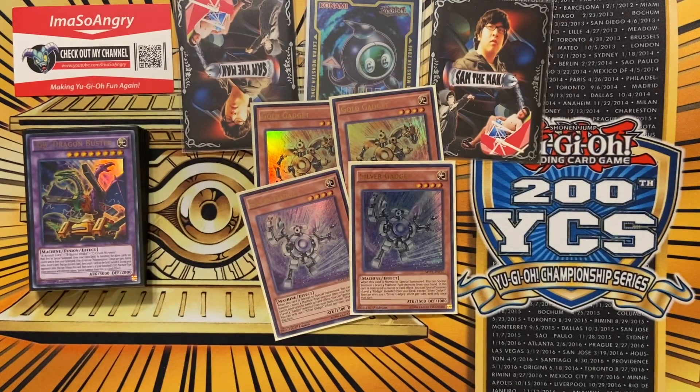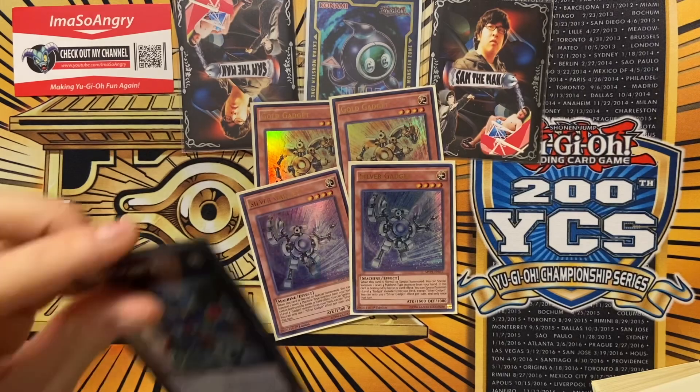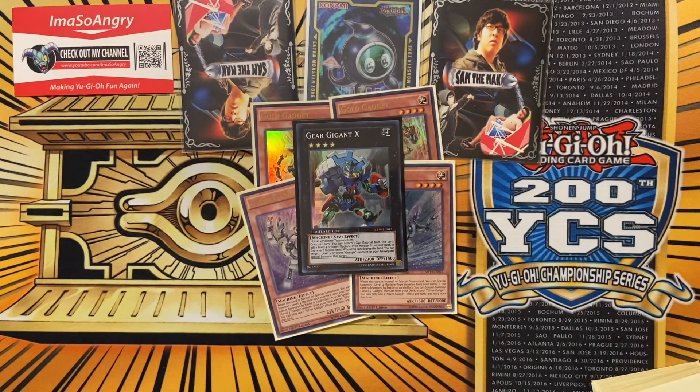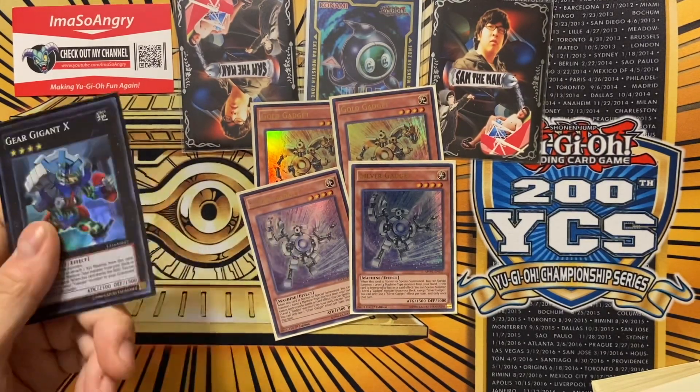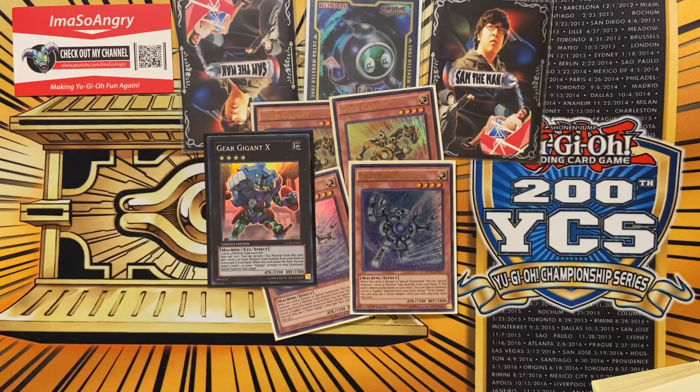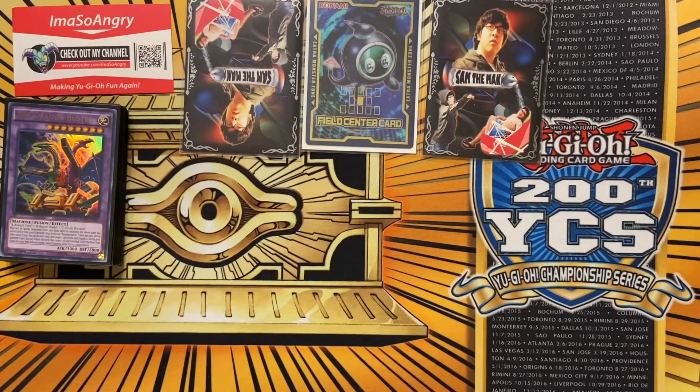For extenders, I only played four this time. These are the best extenders in ABC history for three reasons: first, these are machines; second, they're floaters - so if they get destroyed you can special summon another one, just recur recur recur; and third, these are almost like search cards for this deck. You're usually missing a piece, most often B, and these gadgets help you search them because you have two machines in hand, all level fours. Make them out, make it again, and add your missing piece.